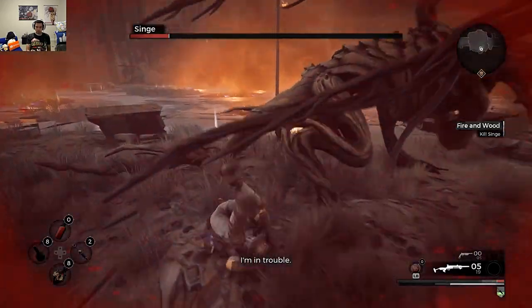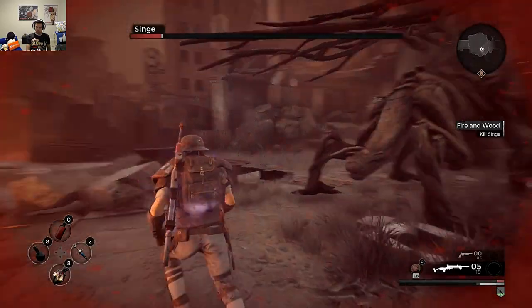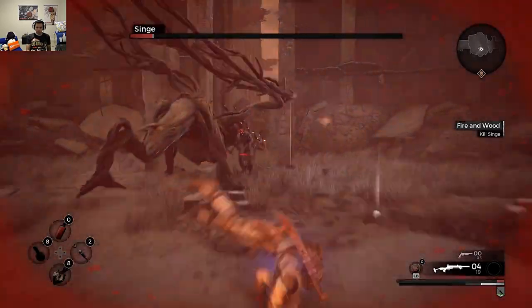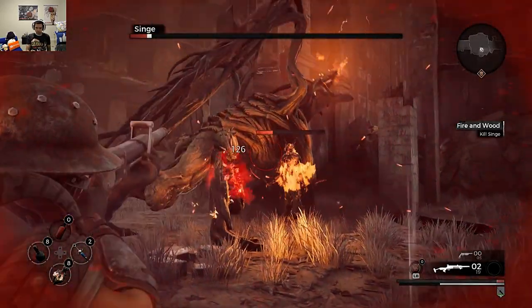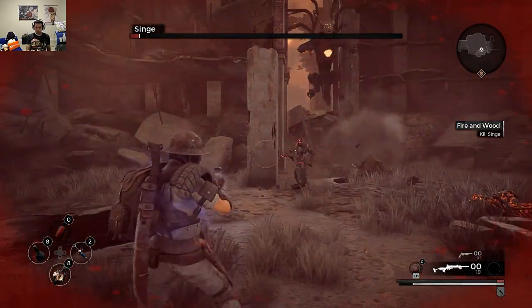Just be patient, and with enough perseverance, eventually you will cut off its tail and claim victory. Just make sure you still have the strength to finish Singe off, because if you don't, he will kill you and you'll have to do all this all over again from the start.